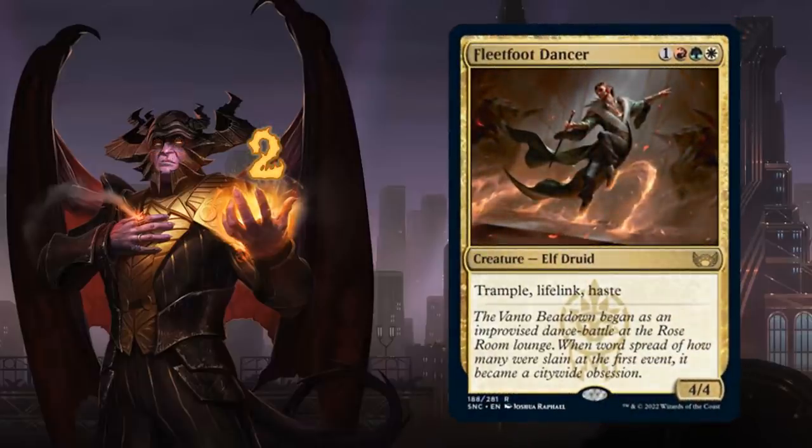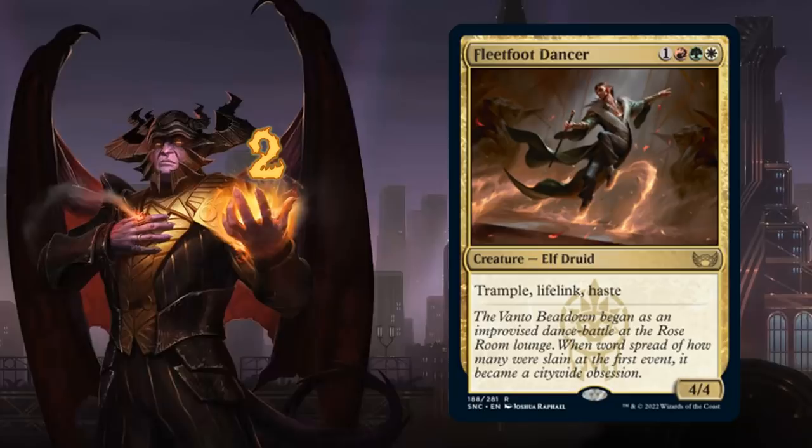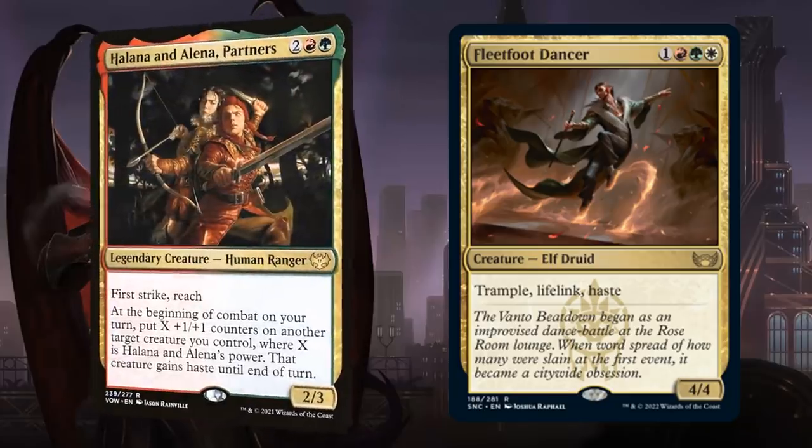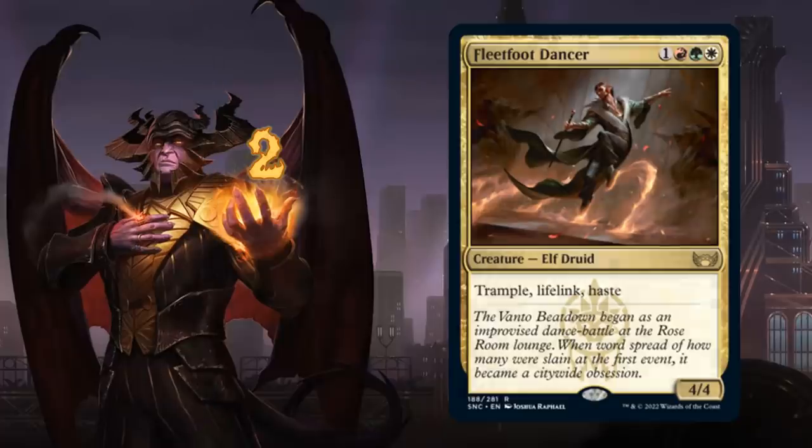At number 2 we have Fleetfoot Dancer, a 4-mana 4/4 elf druid with trample, lifelink, and haste — reminiscent of Lightning Angel but with an extra point of power and trample instead of vigilance. It plays very nicely alongside cards that can boost its power and toughness, and will definitely slot into some Naya aggro decks.